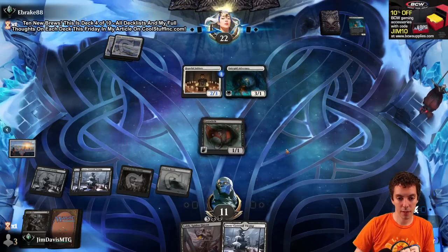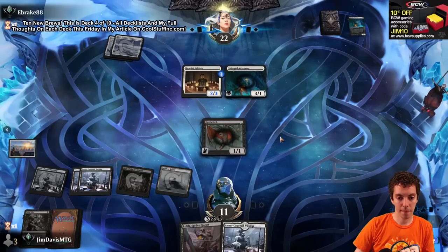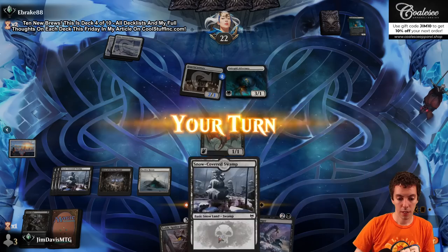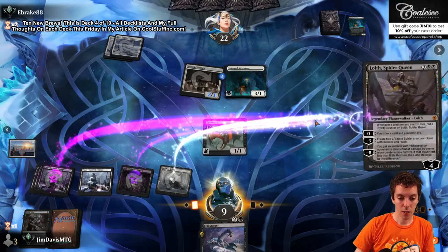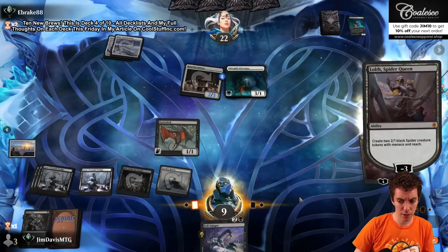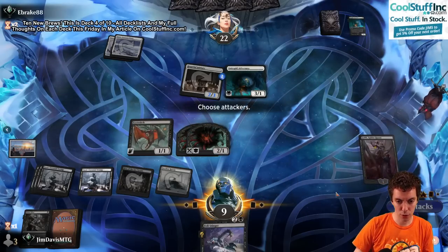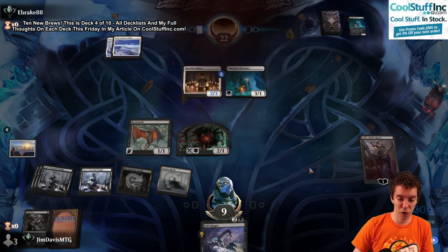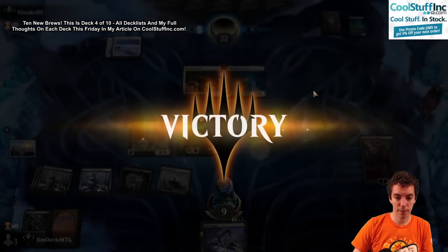Another Adversary - very adversarial of them. And Fell Stinger too - that's kind of cool. We could be a little aware of our life total in Fell Stinger. The game's just over now. Two lands for Spider Queen - that'll do it. So we are 1 and 1.